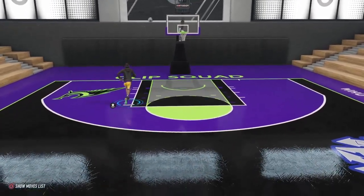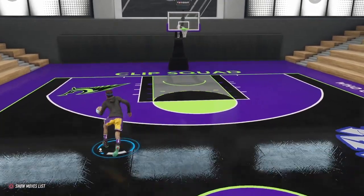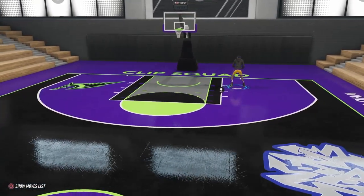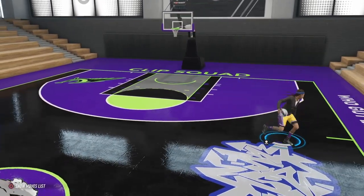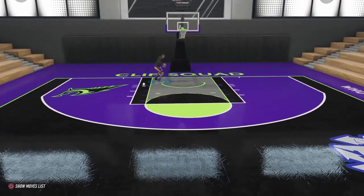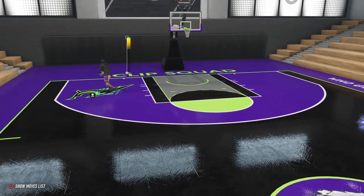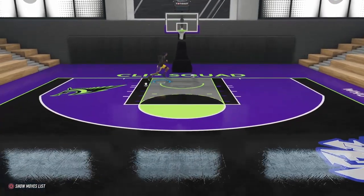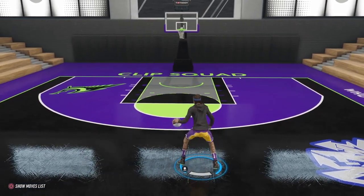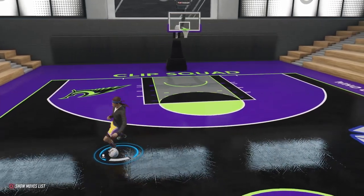Another thing I love about this build is you can green drifters — I don't shoot them often but you can green them, see the green right there. You can also hit pull fades. If you have a post shot you can green those too. This is literally the Kobe build — you can dunk on people pretty frequently and on top of that you can dribble.